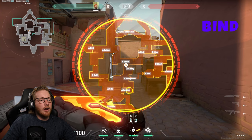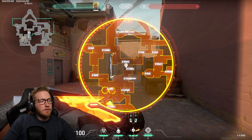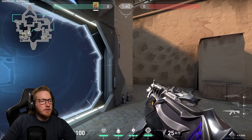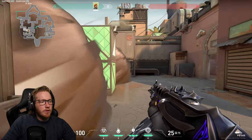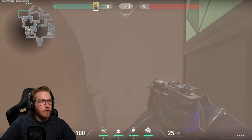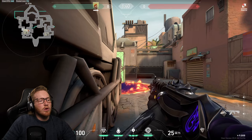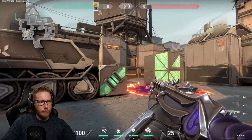On Haven, when attacking A site I won't smoke lamps — I'll instead smoke either side of triple box with one slightly further forward because there's a little nook on triple, then block off heaven. Two teammates push into lamps and clear that out. Make sure the smokes are nice and flush, and put the triple box one a little further forward to cover the nook — it blurs vision slightly making it harder for them to swing the person on the bomb. I would normally molly the front one to block that off.